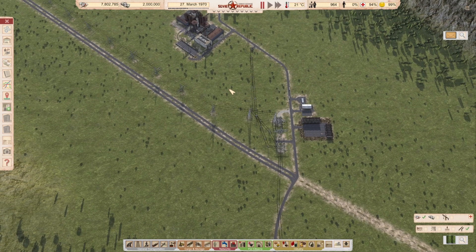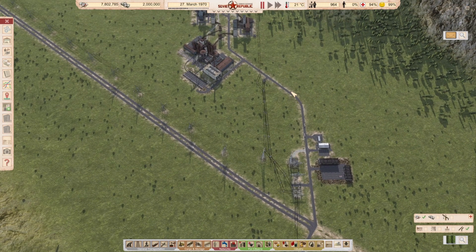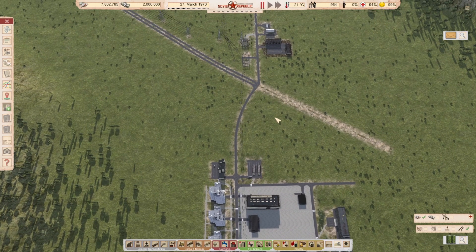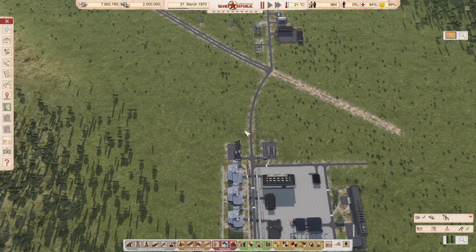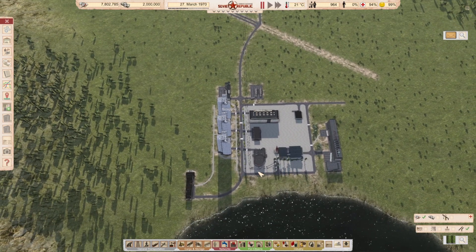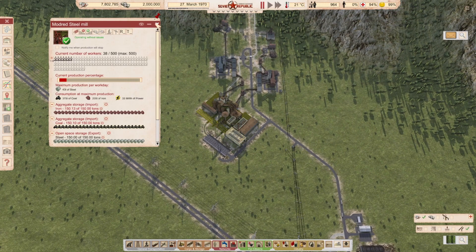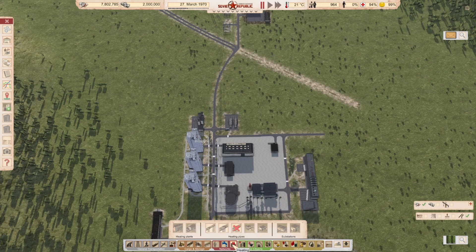When you start the game with seasons on, you start at March 19th, because in cosmonaut mode you can't add heating on January 1st — you'd start in the middle of winter. What we need is: technical services with snowplows to plow our roads, a heating plant, heating pipes, heating distribution, and connections to schools, flats, and hospitals — those all need heating. Factories don't need it.